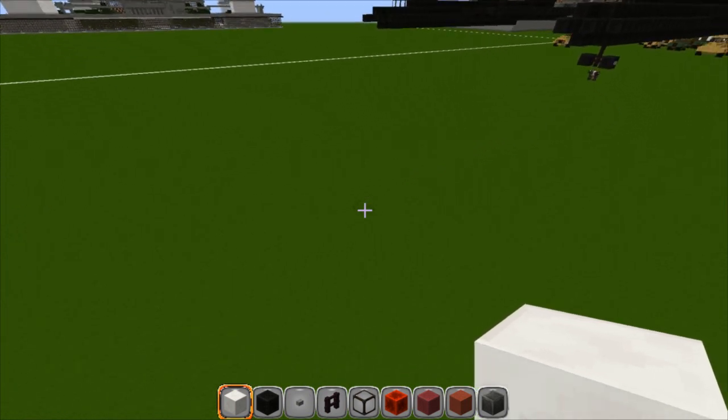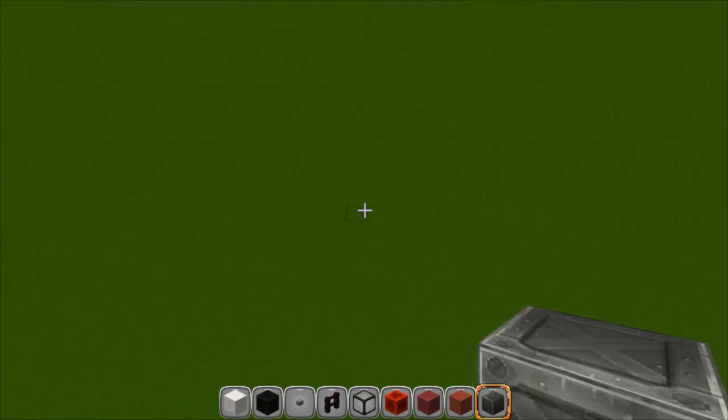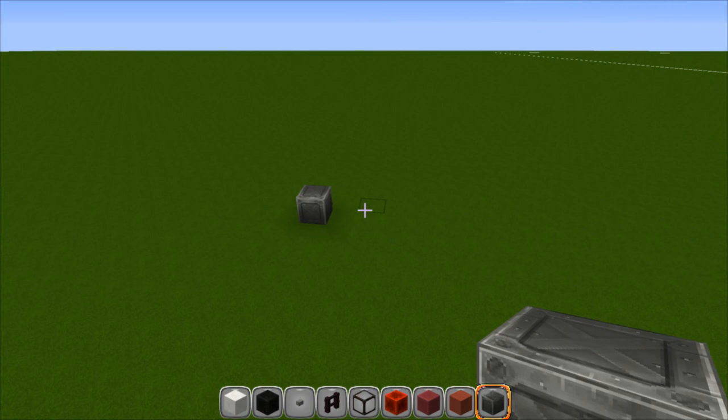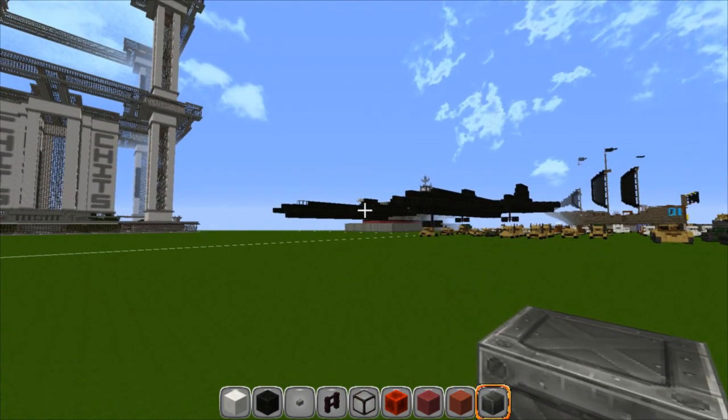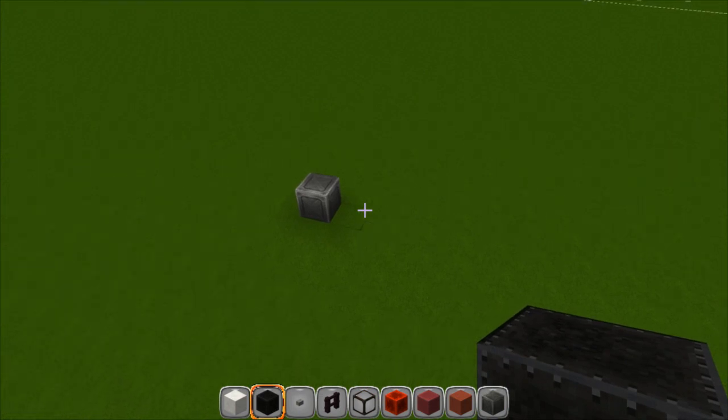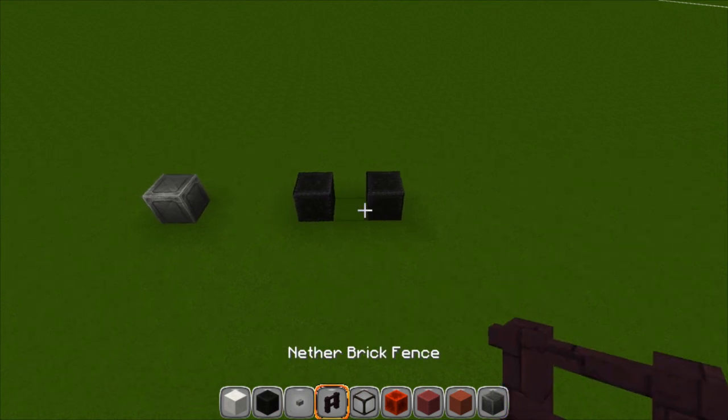All right let's pick a spot and get started. First thing I'm going to do is throw a metal block down — this is going to help us align for the tires. If you're not building the tires then you'll build from the first layer. We're going to count out three blocks on each side — one, two, three — and on the fourth block we're going to put a tire.